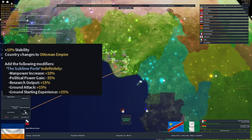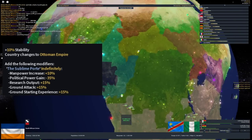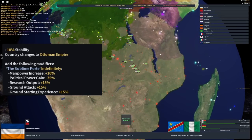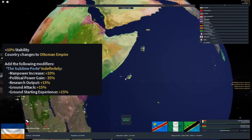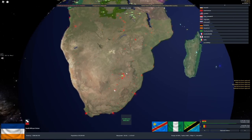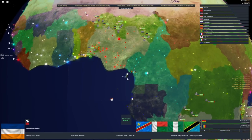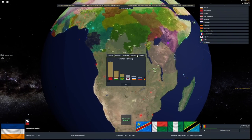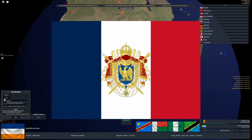The Ottoman Empire is the end of the world though. You can form it around the end of 2019 and early 2020, but it gives a minus 35% decrease in political power — no thank you. I'd rather not exchange that for a tiny 15% increase in research output when I can put a policy that increases it by 34%. Not to mention ideologies, and that there are other formables which have the same modifiers but are better, like the Napoleonic Empire.